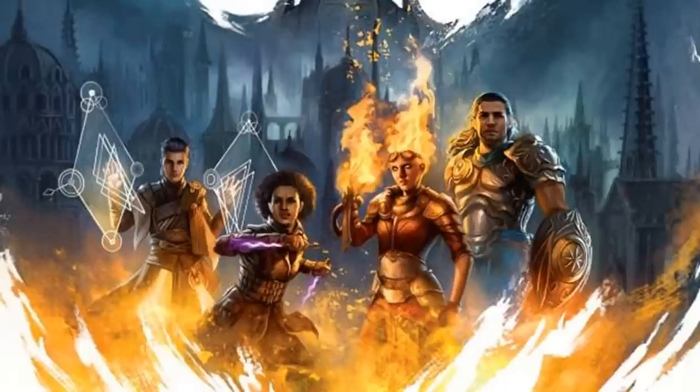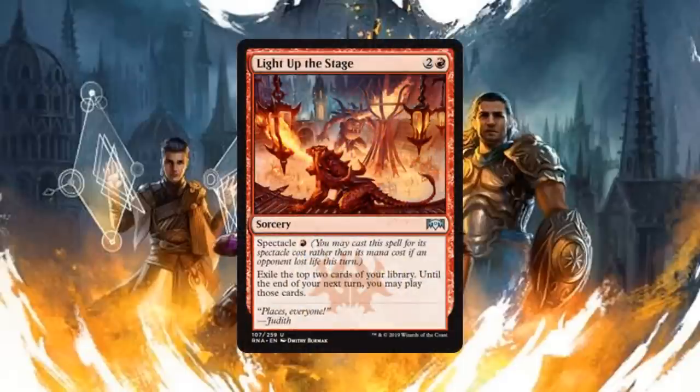Let's move on to red. We'll start off with Light Up the Stage, a sorcery for two generic and one red mana that has spectacle of one red mana — exile the top two cards of your library, and until the end of your next turn you may play those cards. The fact that it says until your next turn lets you put these cards in exile and then play them this turn or next. I'd honestly pay three for that because it's that good, but the spectacle cost of one red mana is going to make this a limited bomb for red.